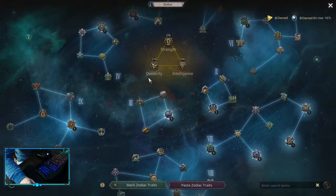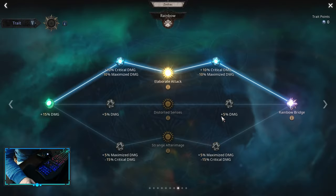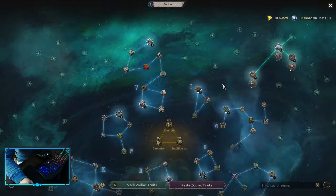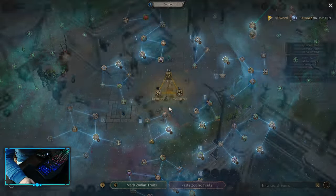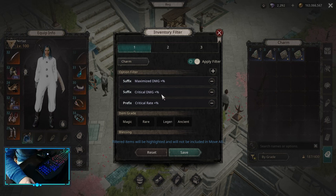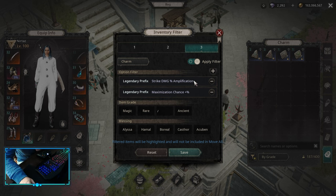For the Zodiacs on Critical build, the only big change is that you want to pick up Elaborate Attack instead of Distorted Senses — everything else you can keep the same. For Charms, you want to focus on Critical Damage and Critical Rate as your two main affixes. The third affix can be Maximized Damage — because when you crit you can still maximize — or just Damage Multiplier, Damage When Two-Hand Equipped Multiplier, or some Resistance or HPs. For the Legendary Prefix, we are looking for Strike Damage Amplification, and the best one is Maximization Chance — it gives the most damage and you start doing Maximized Damage too, which is a big damage increase.